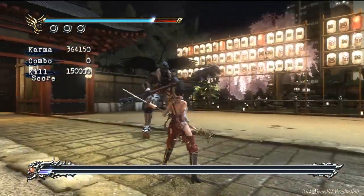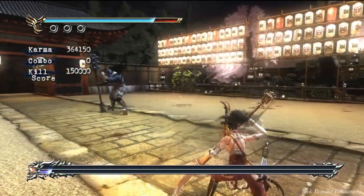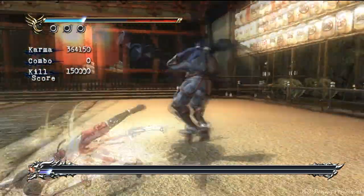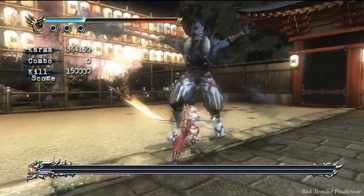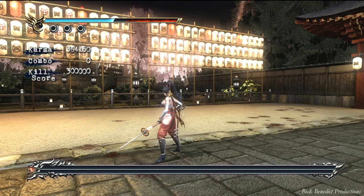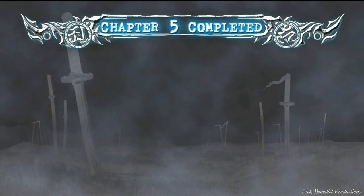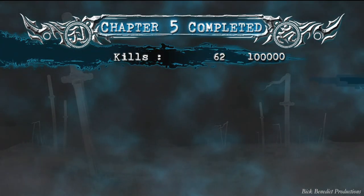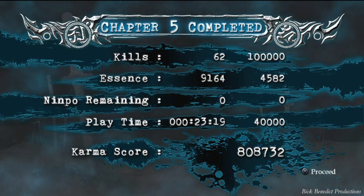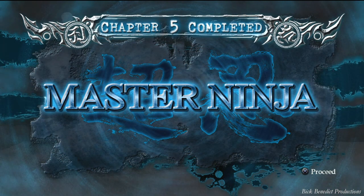Had to use two healing items. He's got one hit left and he grabs me again — I save myself with a healing item. He didn't grab me again, but God, talk about skating by. I hate that level so much. But there it is — Chapter 5 completed. We did well enough to earn the Master Ninja ranking. Although it wasn't very impressive, we did the job. We got it done.